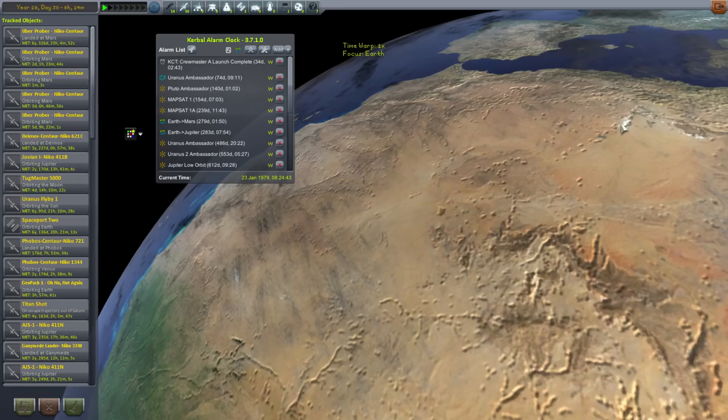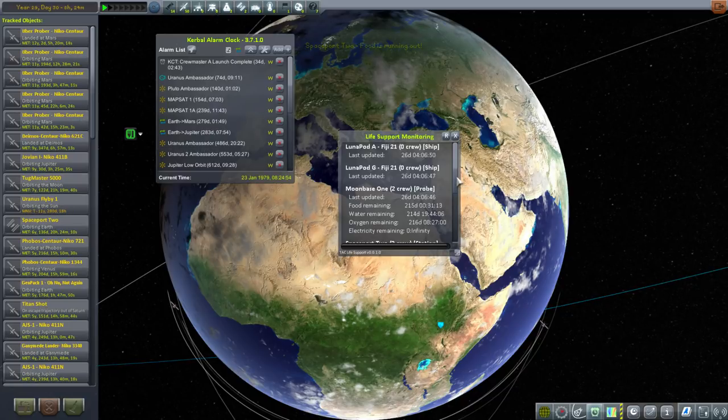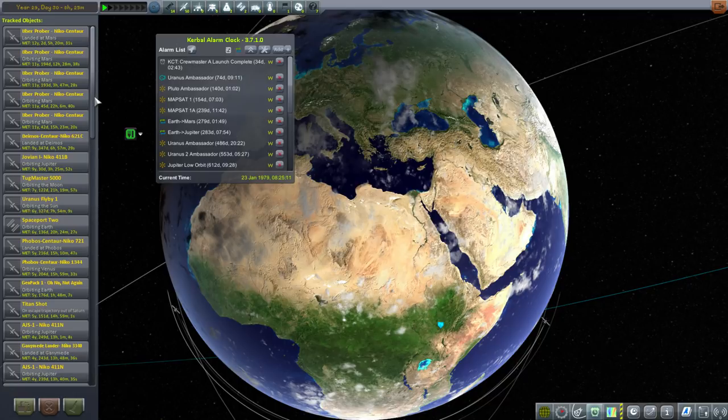It looked like when Alan EVA'd, the image sort of shifted. It also said that he had run out of food, water, and oxygen. Spaceport 2 food is running out. Maybe he was just in a place where there wasn't any food, water, and oxygen. And so when he stepped outside, he didn't carry any with him. But otherwise, Spaceport 2 has 218 days of food, five years of water, and 290 days of oxygen. So I would hope that would be enough.